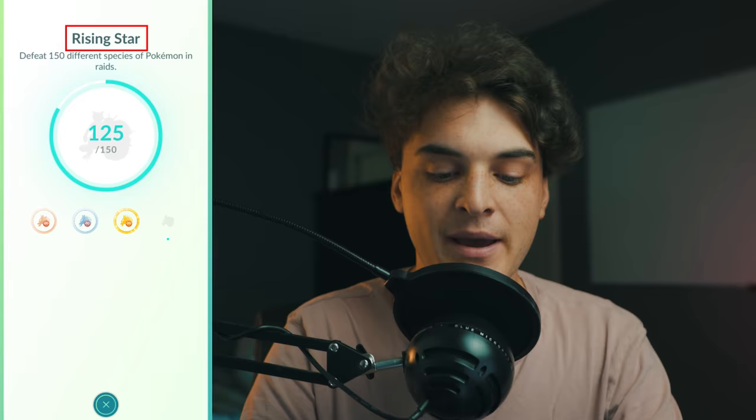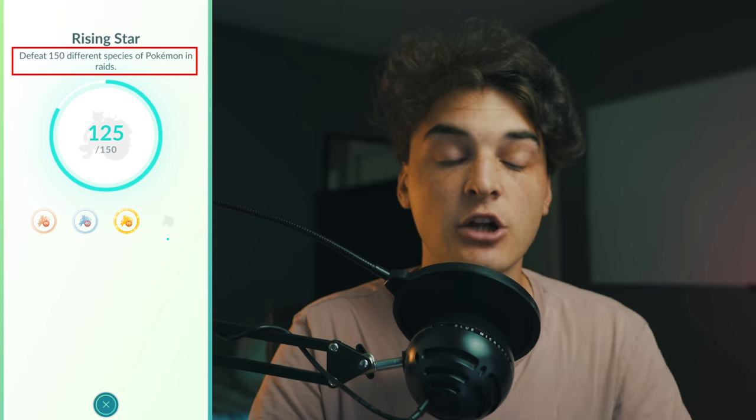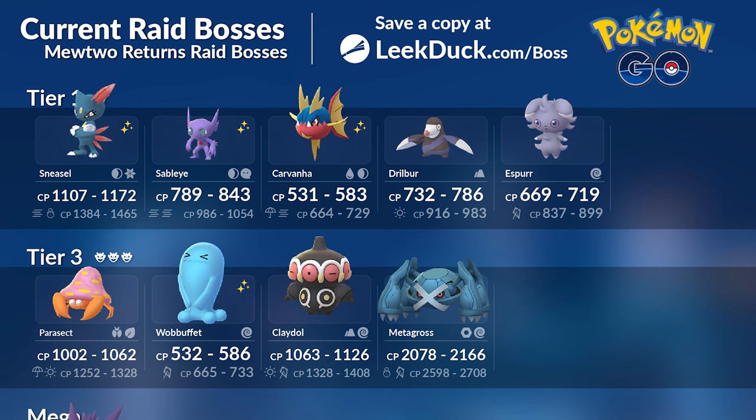Let's talk about the Rising Star medal, which I think is pretty easy — defeat 150 species of Pokemon in raids. This means you need to defeat 150 different species. Beating a Mewtwo counts once, beating a Carvanha counts once, but you can't keep battling the same species. What I recommend is whenever there's a new batch of one- and three-star raids in the pool, battle each new species once using a free pass, and you'll get one towards this medal.